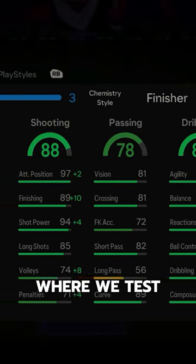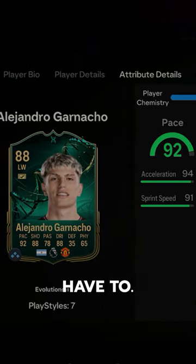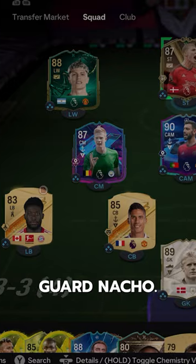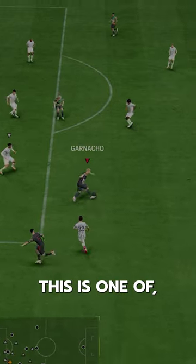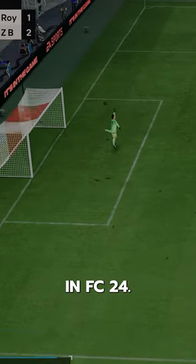Welcome to Baller or Bust, where we test FIFA cards so you don't have to. Today we've got double-Evoed Garnacho. We acquired him via Centurion Sharpshooter and Midfield Dynasty Evolutions. This is one of, if not my favorite card to use in FC24.